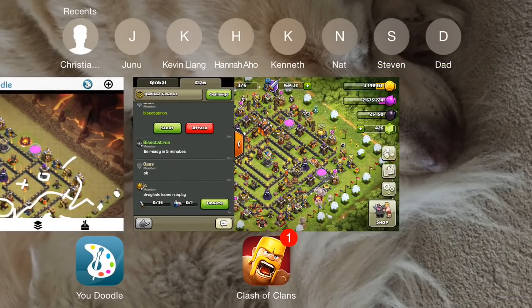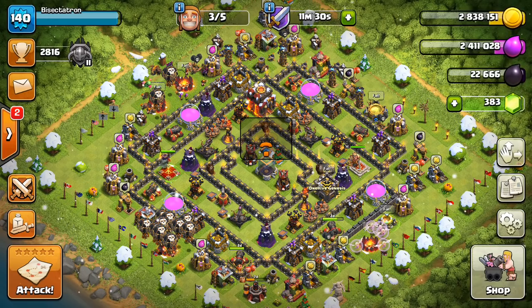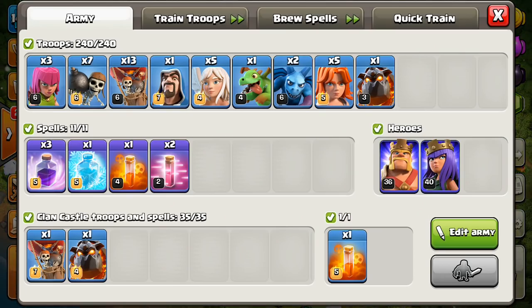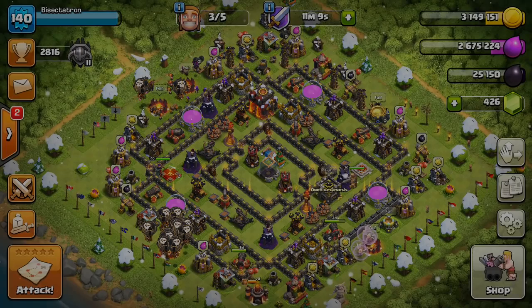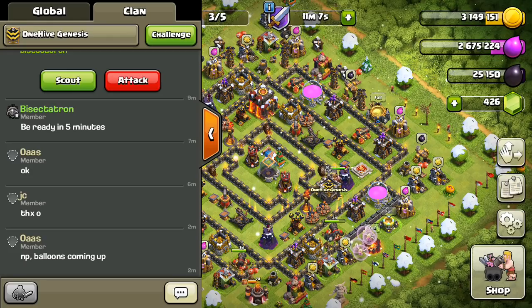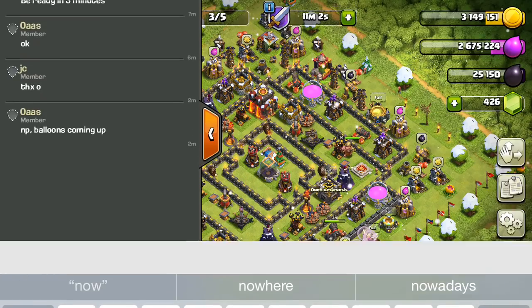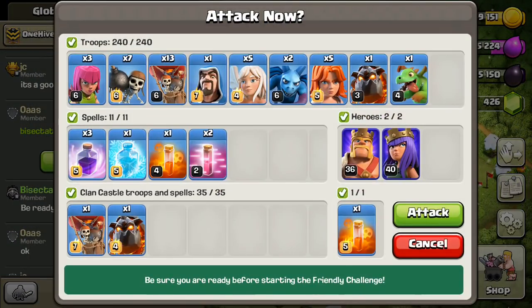One of the good things about doing this is I have the ability to attack this base multiple times, so if there's like one thing that went wrong, I can make the fix. But let's make sure I have everything — got the five Valks, 13 balloons, one of my own lava hound, the CC is good, the spells looking good, got all the wall breakers. Just don't want to forget anything, but it looks like I have it all taken care of. We can go ahead and try this base. I'll let OWAS know I'm going in and we'll go ahead and do this.